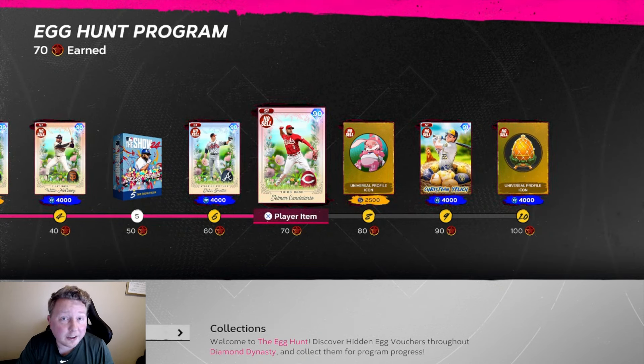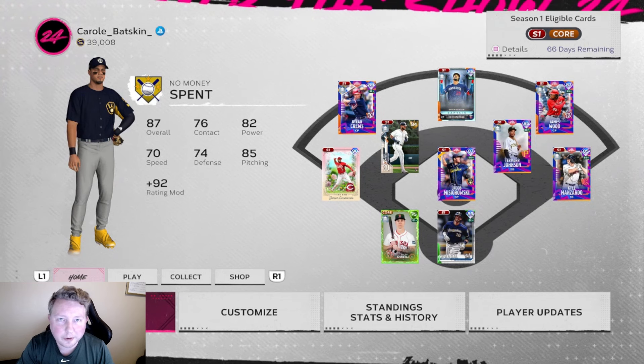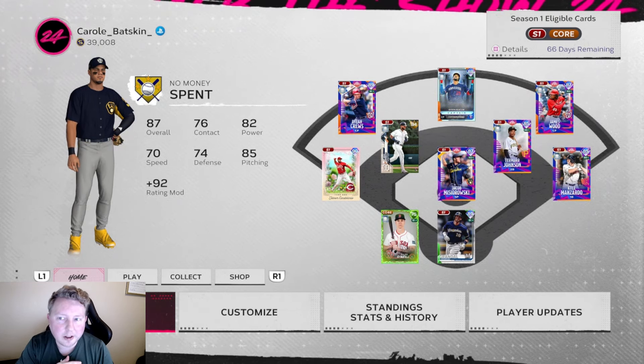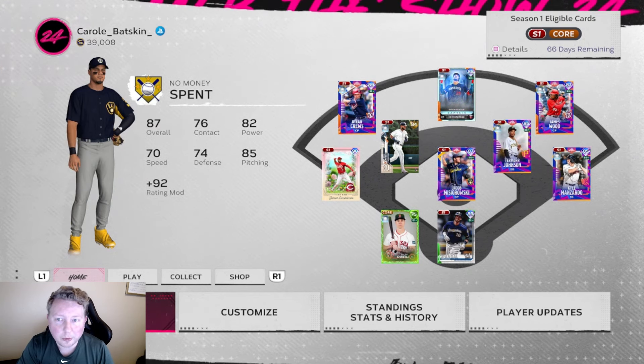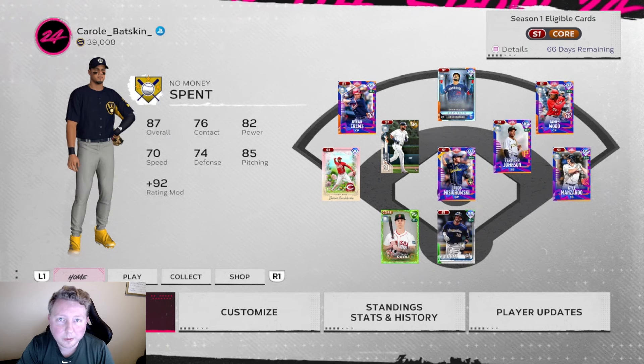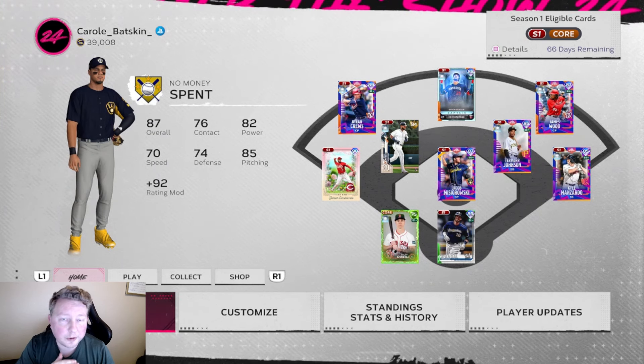Just an insanely productive episode - I am very very happy with where we're at. The eggs we have left are the jelly beans one, which we only need two more for, then steal a base in ranked, and get on base with Wade Boggs in BR - two missions we'll do later on the line. We added Candelario to third base and Aaron Bummer to our bullpen. This egg hunt program gives you a lot of good stuff as a no money spent player - you should definitely do it. Next episode we're probably going to dive into ranked seasons for the first time. The season ends in about 10 days and we've got to climb up from zero rating.